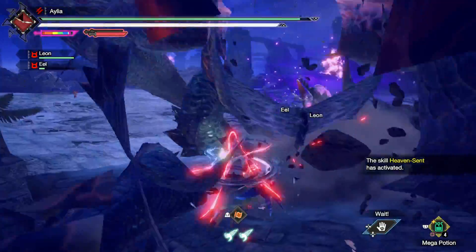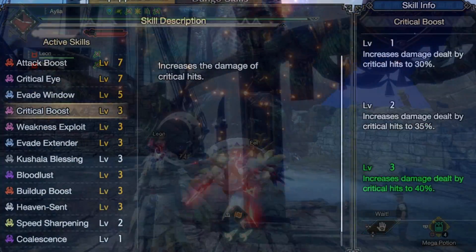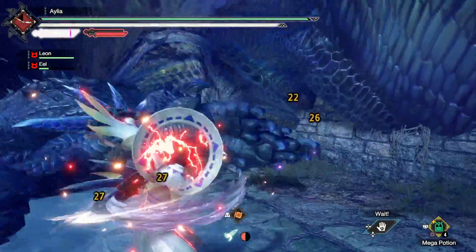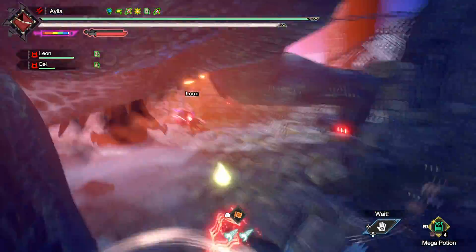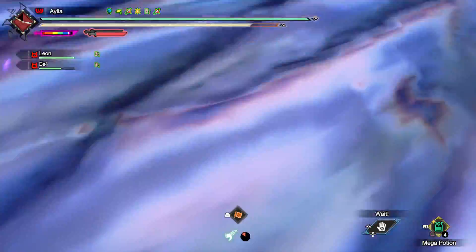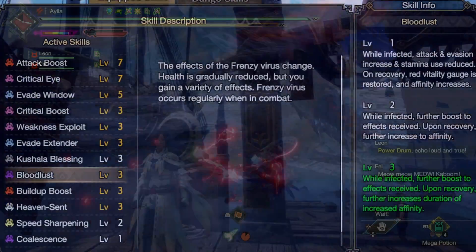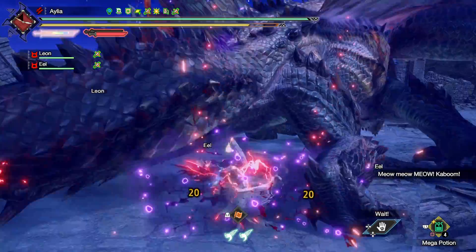Once we decorate it all up we end up with this magnificent skill list: full Attack Boost, full Crit Eye, Evade Window, Crit Boost, Weakness Exploit, Evade Extender, and Kushala Blessing — which is really useful as we will take a little damage from the frenzy. When you get back into infinite stamina mode and dodging around, Kushala Blessing will just nicely tick you back up to full health. Bloodlust is here too as a very nice way to get consistent extra damage and proc Coalescence each time you clear it. Yes, technically we overcap affinity by 15.